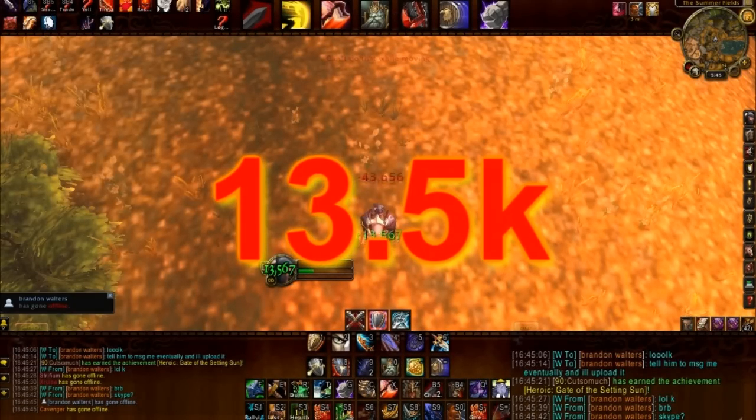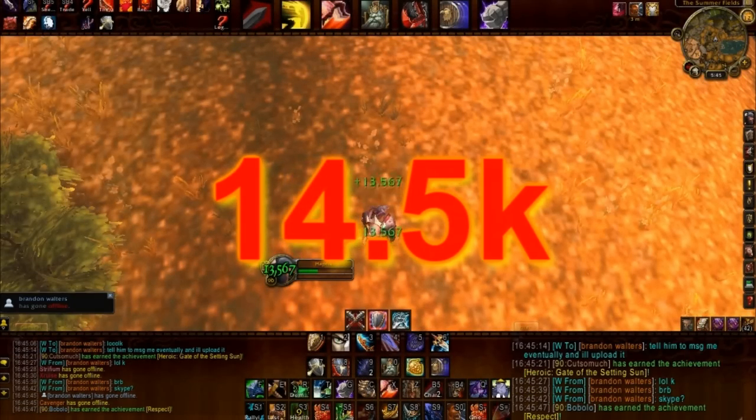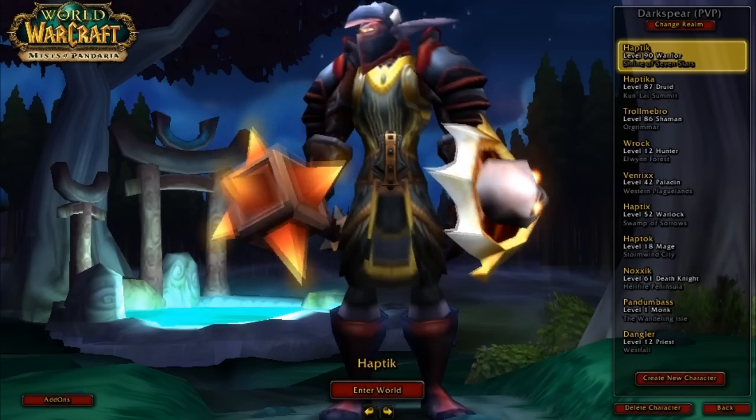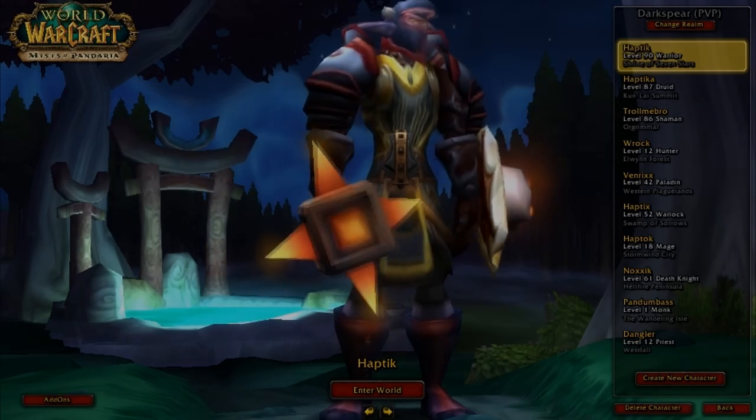Using one Stamina trinket will increase your heals that you gain from Second Wind. The whole theory behind using a Stamina trinket is to have more consistent health to survive the burst that Mists of Pandaria has to offer in RBGs, which is ridiculous.